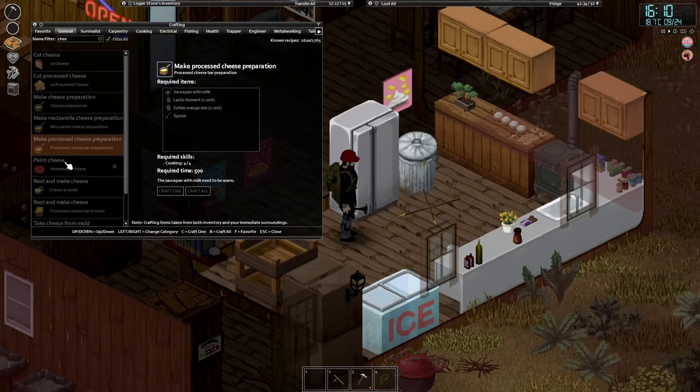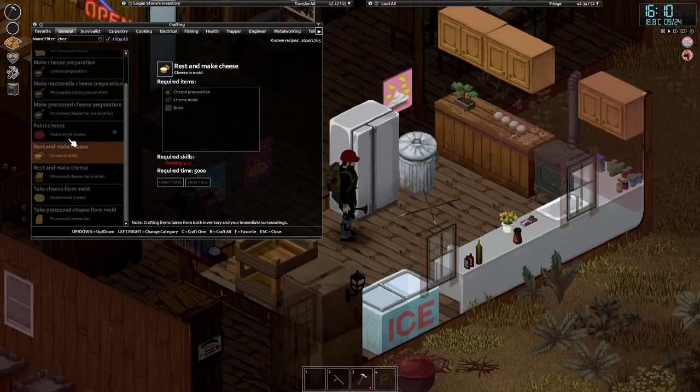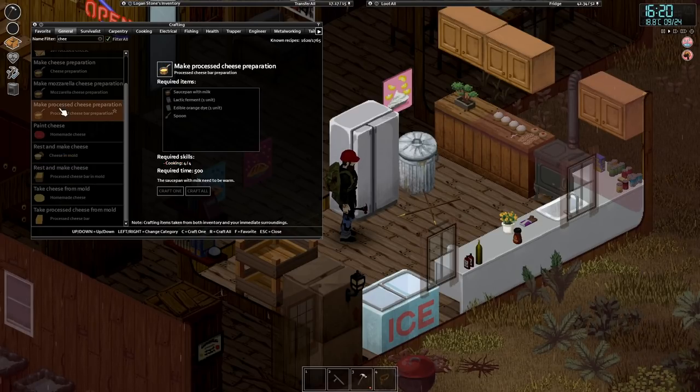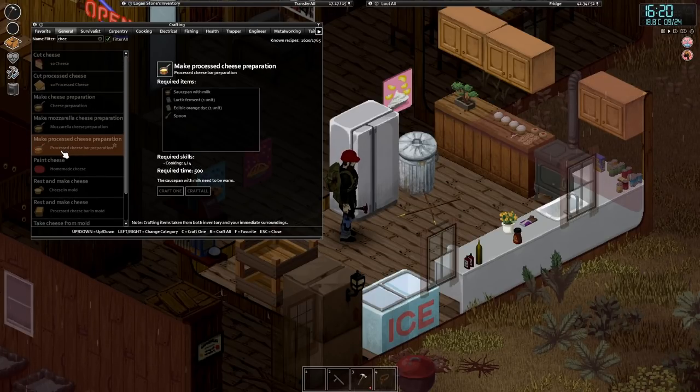We need four out of five. We can do processed cheese. It looks like we want to just make cheese, which we can do. I think we've got a normal cheese mold. We could make some processed cheese - we've got the cooking for that. But I'm just worried that's a waste of stuff, whereas we can make normal cheese. We can always come back to it another time.